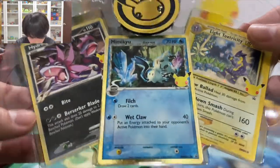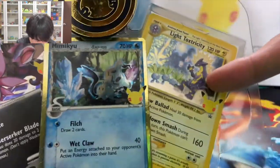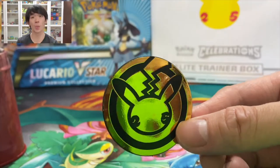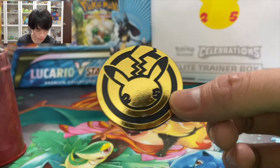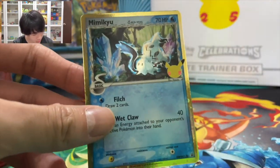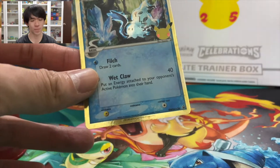First up we see the promo cards. We got Hydreigon, we got Mimikyu — it's a Delta Species Mimikyu, which is a water type instead of ghost and fairy. And the Light Toxtricity. Everything is themed with Pikachu with the 25 on the cheeks — it's so cute. Let me take these out nicely so I don't damage the cards.